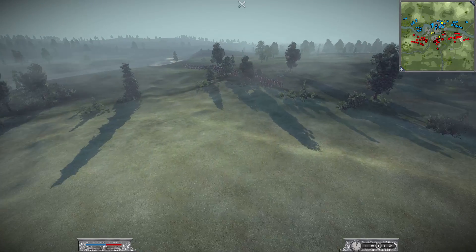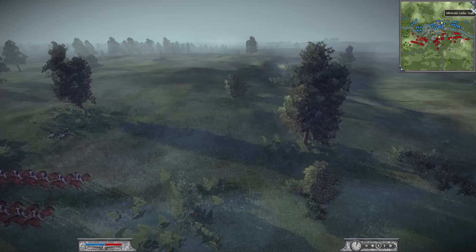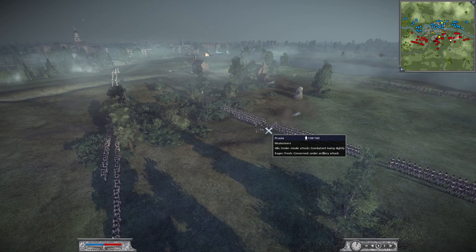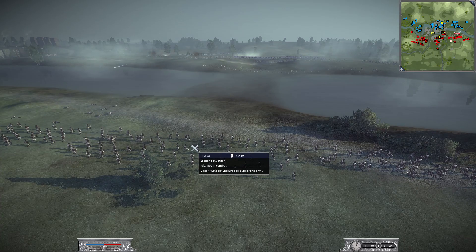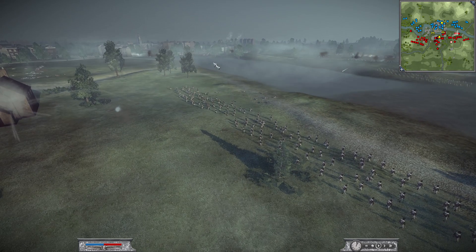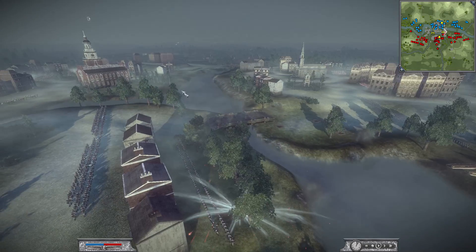We've got Lancers — Lancers are always good, good cheap cavalry. That's all you really want: fast cavalry to take out guns and light infantry. Just playing the waiting game with the skirmishing force up here. Use your artillery first and soften them up. There's something happening in the middle — let's see what's going on.